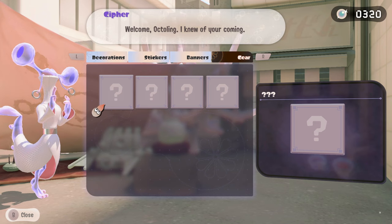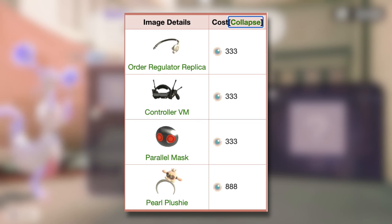Thanks to the Splatoon wiki, we have a full list here of all the exclusive gear for Side Order that you can get through Sifedings. To start, we have the Order Regulator Replica which will cost you £333. We have the Controller VM which will cost you £333. The Parallel Mask — which I personally think is the absolute coolest — will cost you £333. And finally the Pearl Plushie, which will cost you a total of £888, making it the most expensive unlock from this shop.